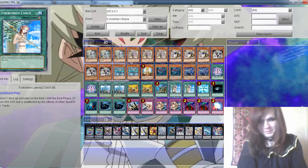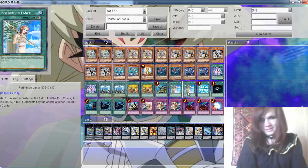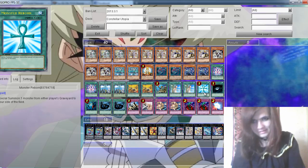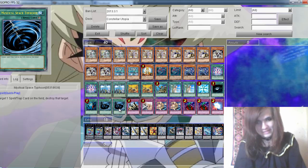2 Forbidden Lance to protect your monsters and your combos, because this deck is rather vulnerable when you are going into battle. And then 1 Dark Hole for board clearing, and 1 Mystical Space Typhoon to deal with backrow.